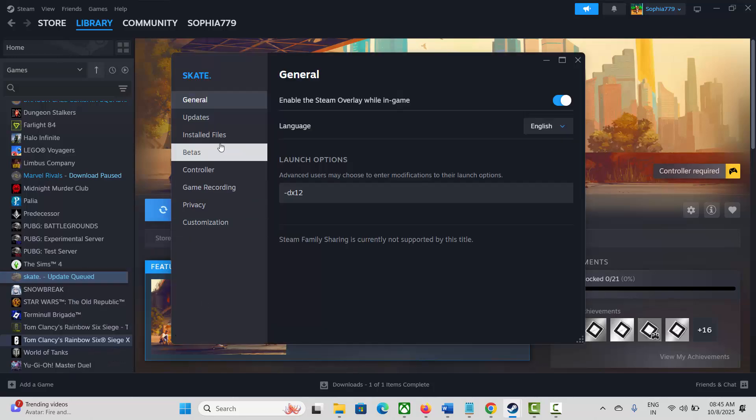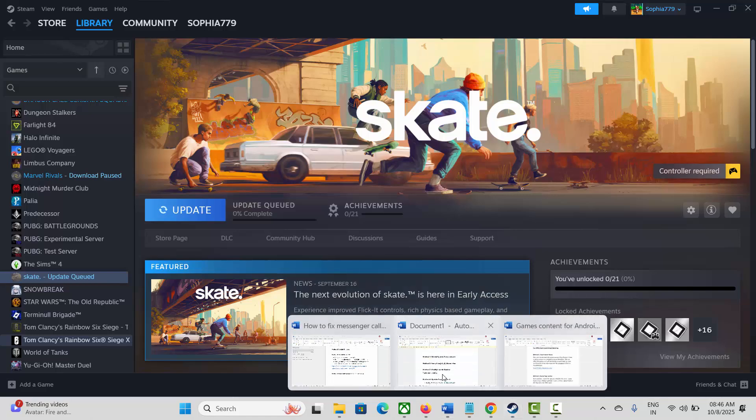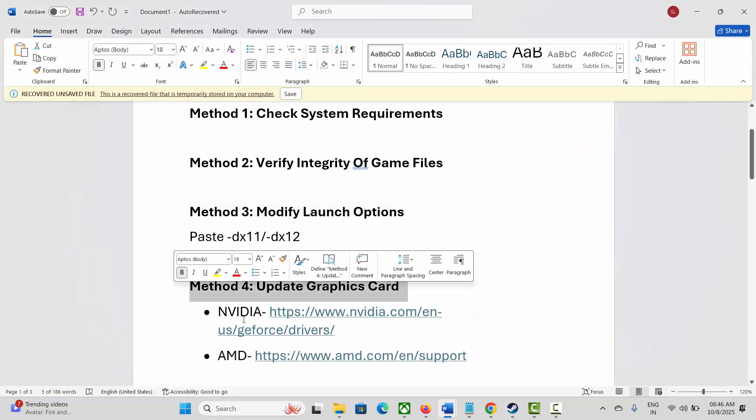If not, the next method is to modify launch options. For that, go to Steam under the Library section, select your game, click on Properties, and under General type -dx11, then launch the game and see if you can play it. If not, come back, type -dx12, and then try to launch the game and see if it's working.